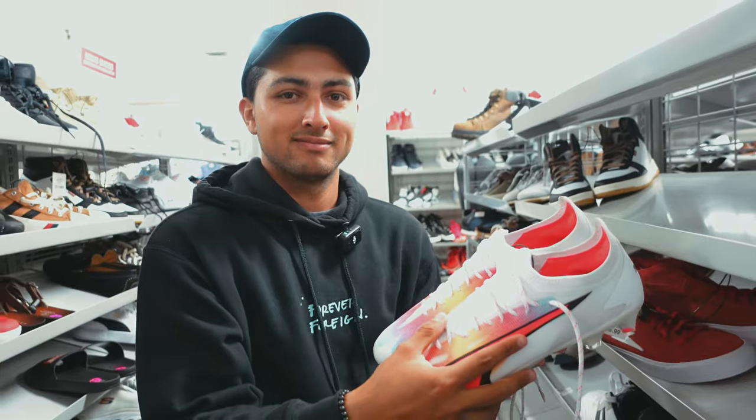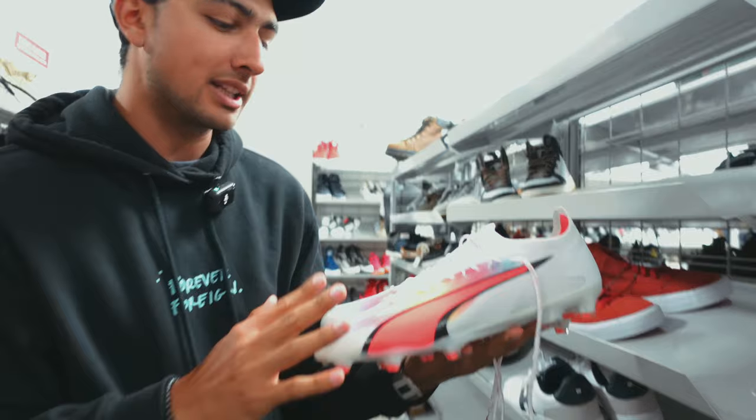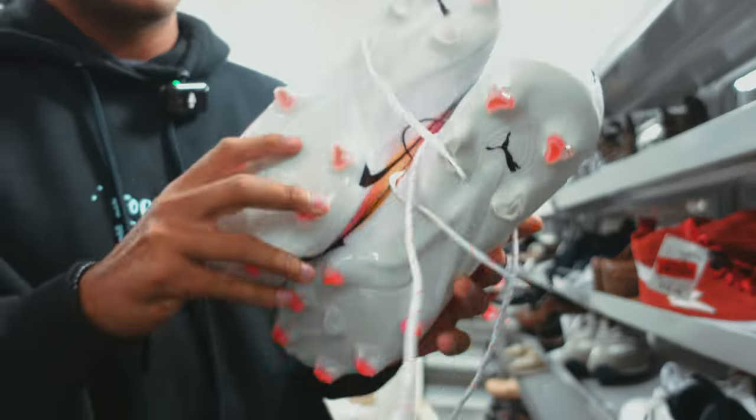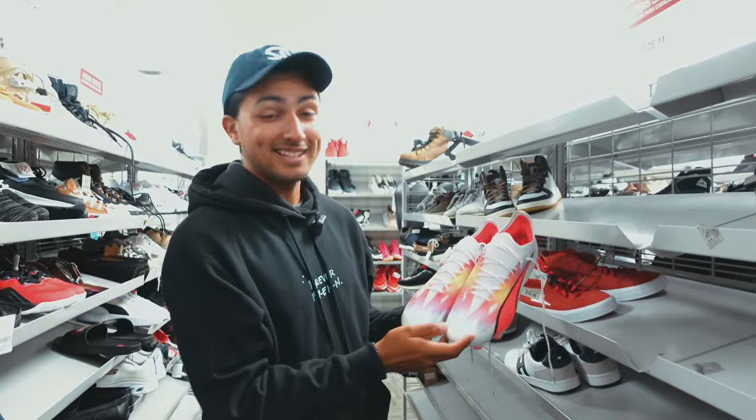Alright guys, we found the first item — it keeps beeping but this is a legit boot from Puma. These are the Ultra — I don't know the colorway but it's really cool, like a gradient sunset vibe, summer vibes. Very cool, the studs are legit. That checks off the $150 checklist item, which is actually probably the hardest thing to get. Next we've got to get some fake boots, some jersey leagues, and an official match jersey.